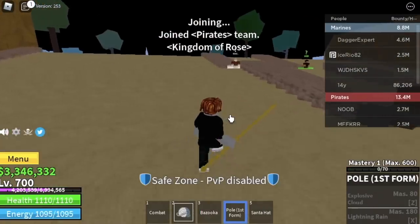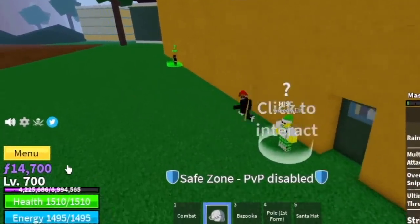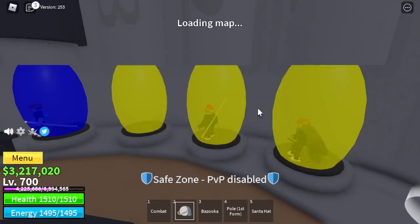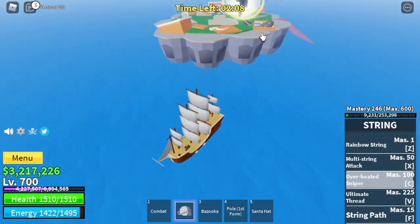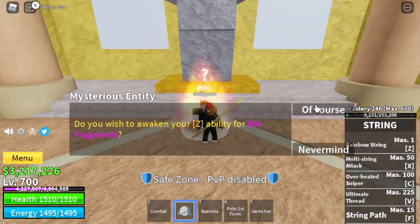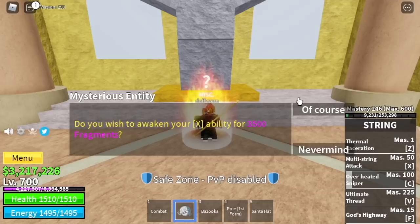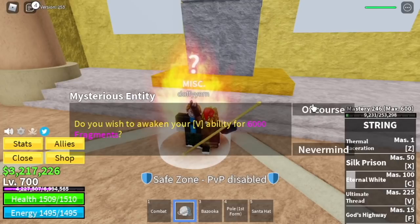Finally, second sea! Go to the cafe, exchange your candies for fragments — you need at least 15K candies. Look for your friends to help you in awakening the string fruit. You will be teleported, defeat the boss, and done. Here's how much fragments each awakened skill costs: Z skill — 800 fragments; F skill — 2,500; X skill — 3,500; C skill — 4,500; and the last skill — 6,000.